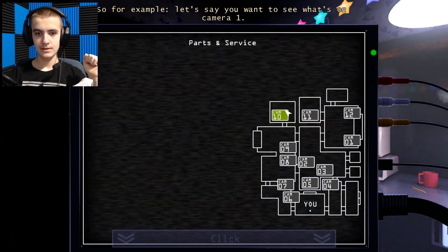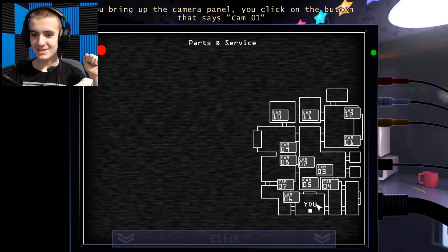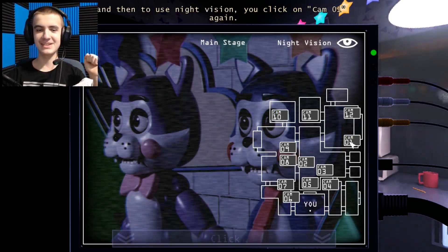So for example, say you want to see what's in camera 1. You bring up the camera panel, you click on it. What's in camera 1 even? Is there a camera 1? Oh yeah, there is right here. I'm blind.